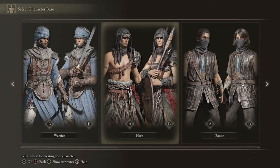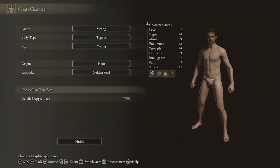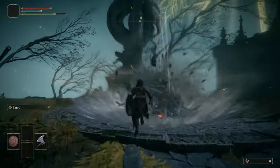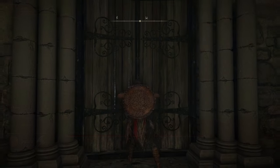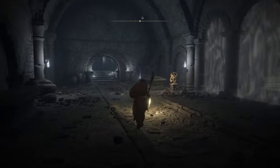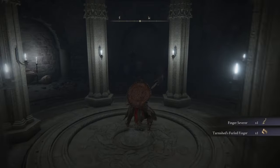For our starting strength build, you're going to want to start with the Hero class for the highest strength attributes. You're then going to choose the Golden Seed for that extra flask. Move into the start of the game and go all the way to the Grafted Scion, jumping off at the end to get to Limgrave. Any time you see a Golden Seed while running through Limgrave, go ahead and pick it up for an extra flask charge.